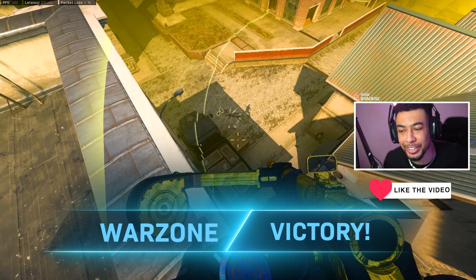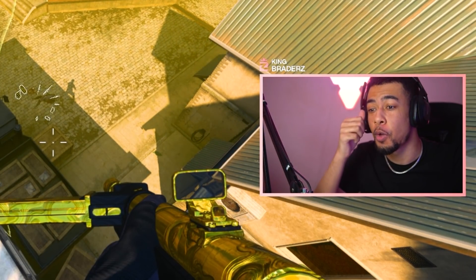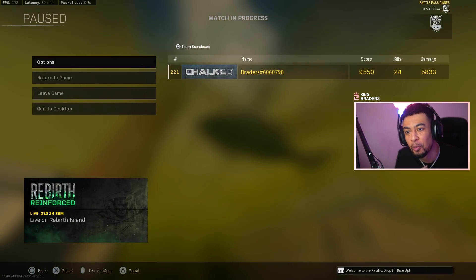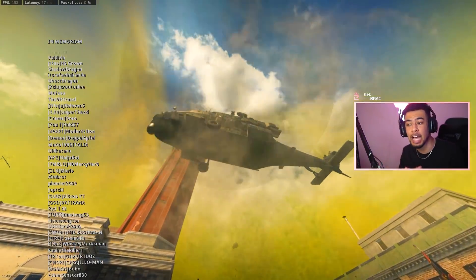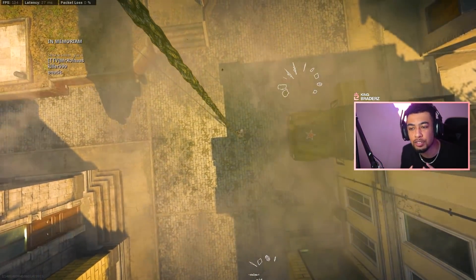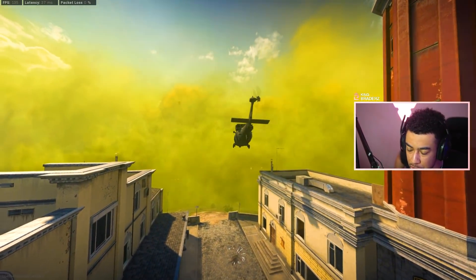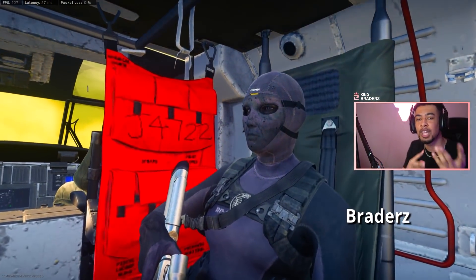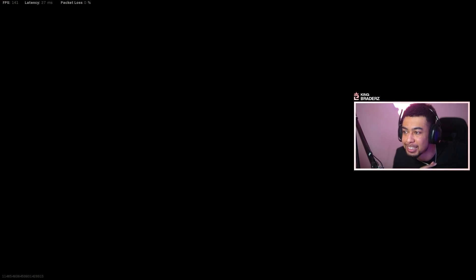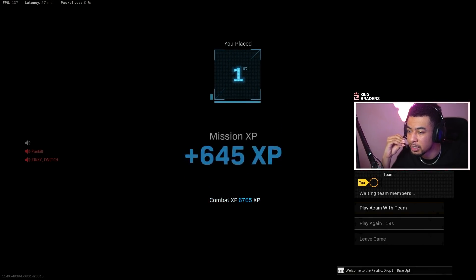Come on man — that's how you clutch up! That was a crazy clutch right there. That Type 100 was slapping. 24-kill solo win! That play where I went into the gas to buy another gas mask — because I was being held and the range for those gunfights I was getting into in that storm wasn't great for the Type 100 with that short barrel. Even though it got buffed for recoil control, it's not ideal for that range at all. So I had to go back into the gas, get a gas mask, and somehow make it back into the circle. Nice win!